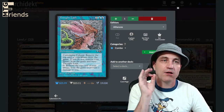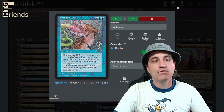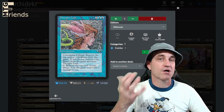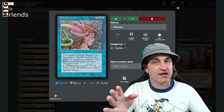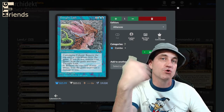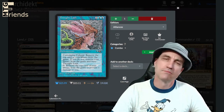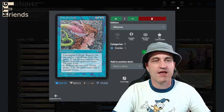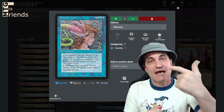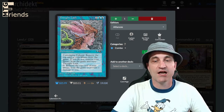Now here's the combo we need to talk about: Thought Lash. It's two blue blue with cumulative upkeep — remove the top card of your library from the game. If you do not, remove your library from the game and bury Thought Lash. If we're comboed up with Jace, we're going to want to keep this. If not, we definitely want to pass this off. Keep in mind based on the rule changes, you're going to want to have this passed off before your upkeep, because if it's your upkeep and it stacks, you would end up removing your entire library. So depending on whether you have Jace out, you'll determine whether to keep this or pass it off — most likely you'll want to pass it for the win.